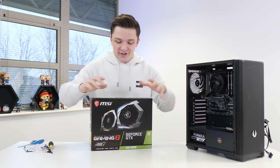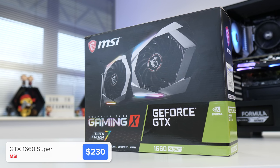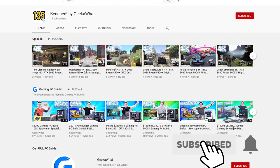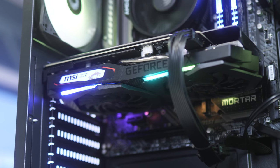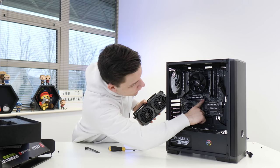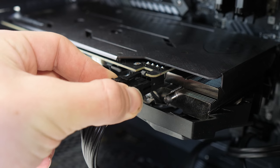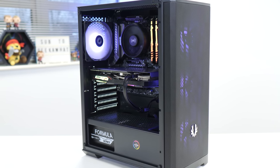That brings us to the graphics card — the MSI GTX 1660 Super. This is a 1080p machine and it is an absolute beast for 1080p high frame rate gaming. It's got a really nice cooler with two fans, which is better than single-fan variants that might limit overclocking headroom or boost clock speeds. Line up the golden slot on your graphics card with the PCIe slot on the motherboard, make sure the retention clip is pushed back, click it into place, screw it in, and power it up. That basically completes our build today.